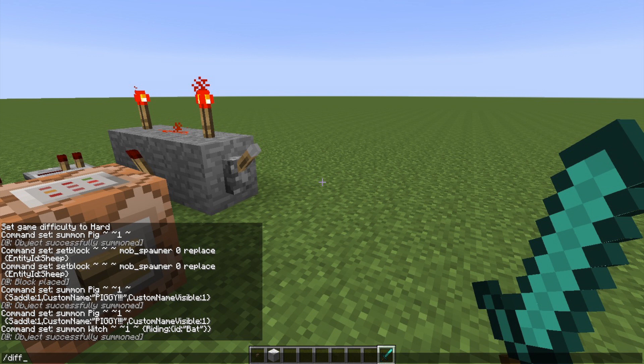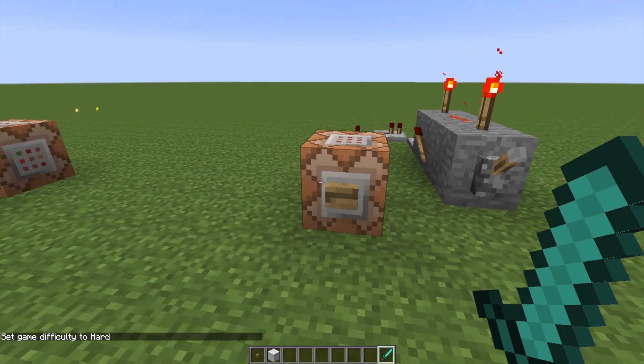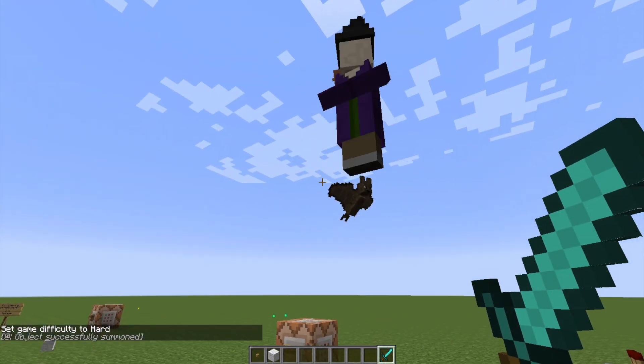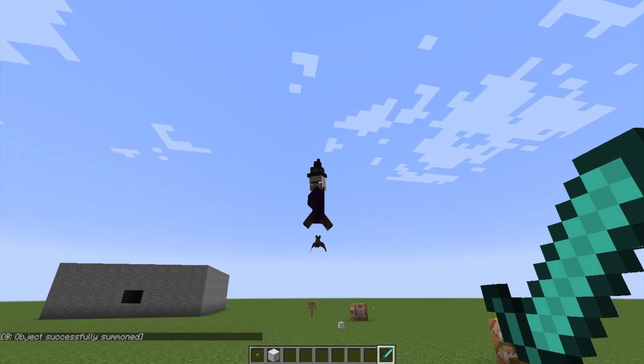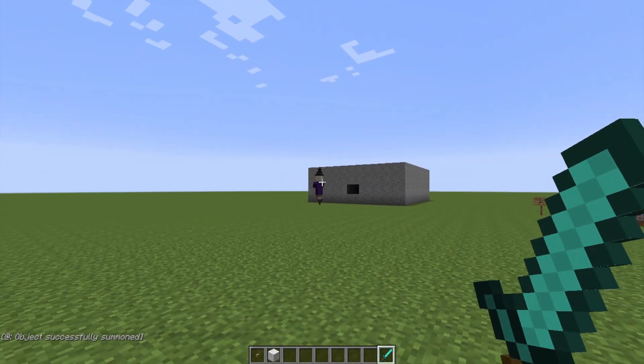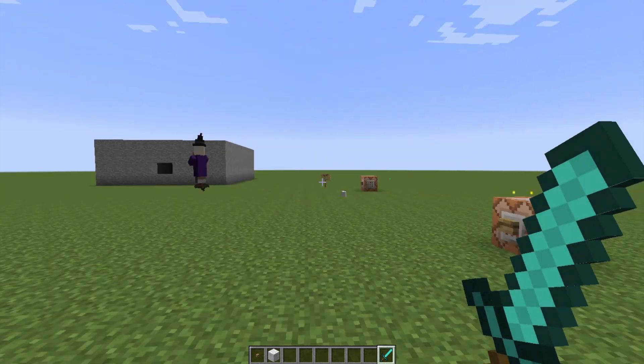After fixing the difficulty mode — there we go, all fixed — here's the witch riding a bat. This would really suck if you came across this in the wild: a witch throwing splash potions of harming and poison while that bat just flies around so you can't really hit her. That would really suck.